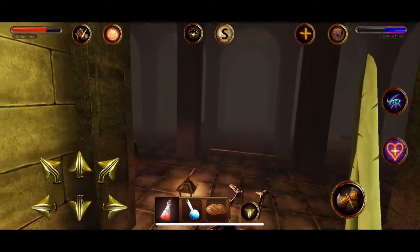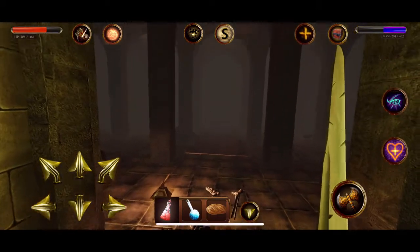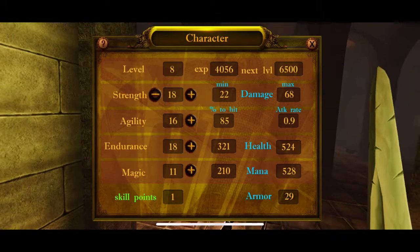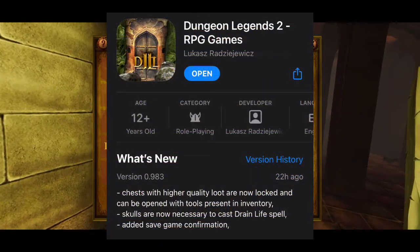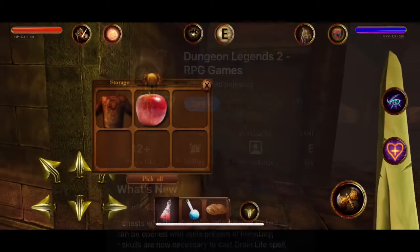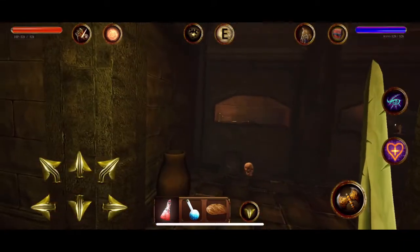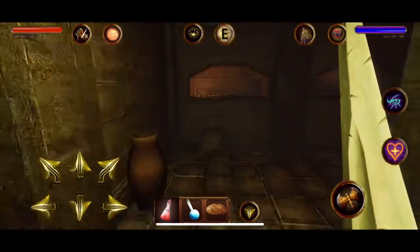And there's also a confirmation for saving your game. You also need skulls to cast a drain life spell or something like that — I still don't have that particular spell. I also learned to use the quick bar at the bottom to keep some items handy.